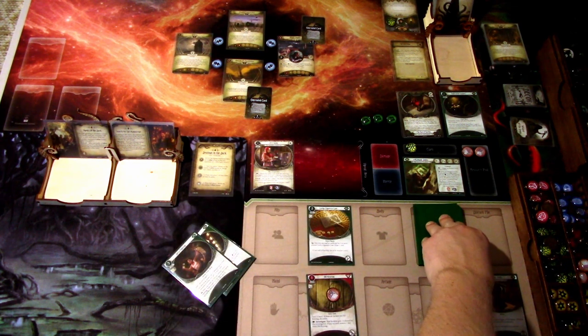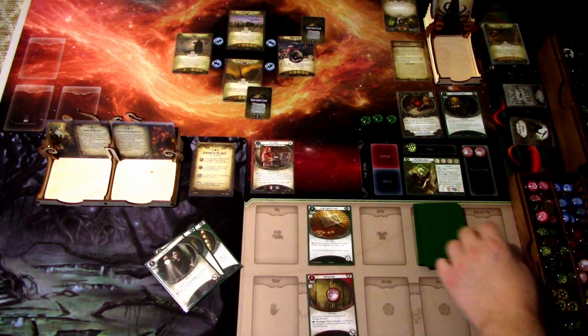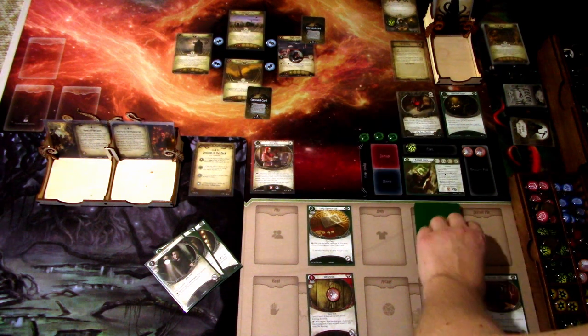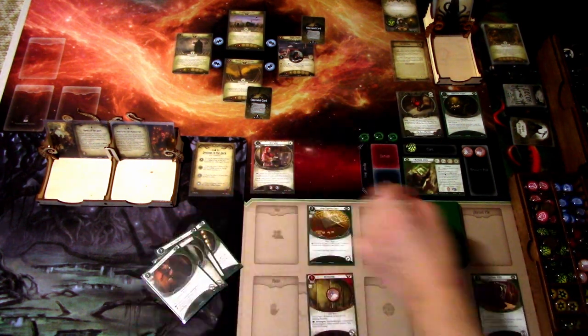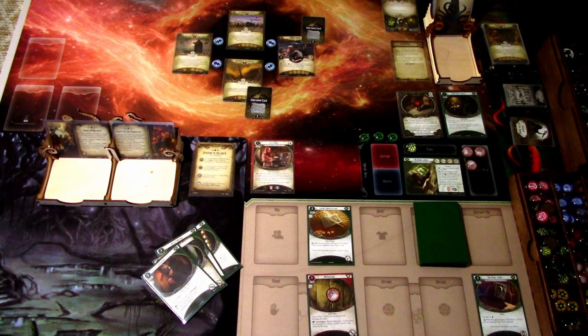We succeeded by two or more, so we draw a card — we get the Flashlight. Now enemy actions done, we'll go to upkeep. We draw Lockpicks and gain a resource. That is that round. Let's go to the next round.